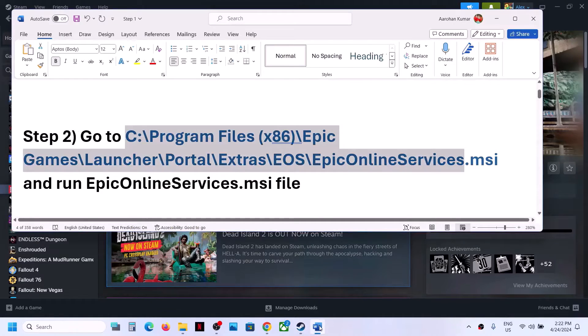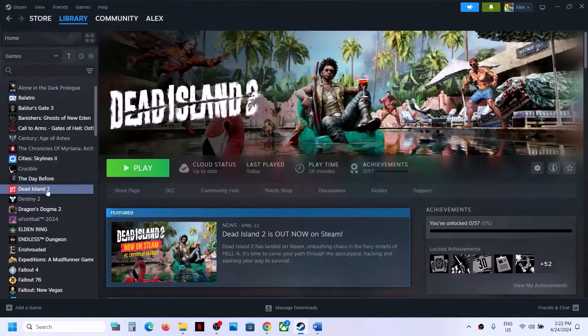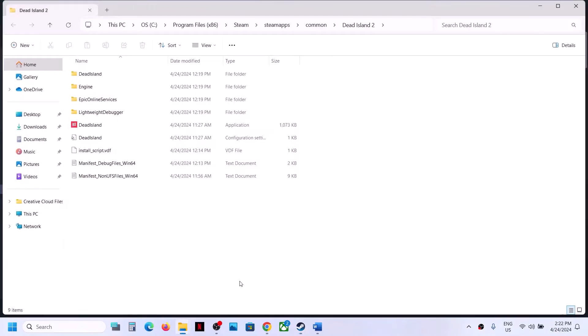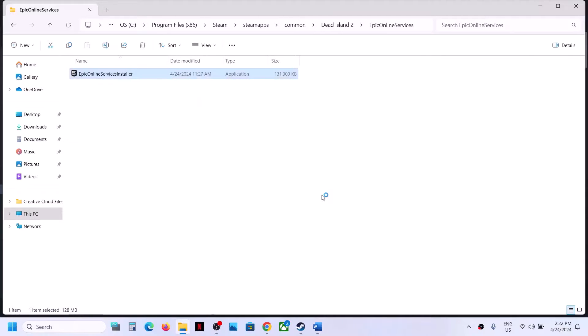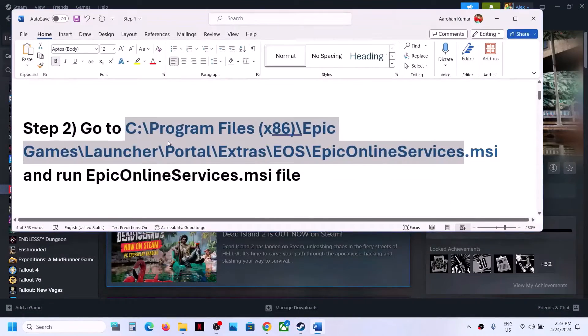If still not working, right-click on the game in Steam, select Manage, then Browse Local Files. Open the Epic Online Services folder, right-click on the Epic Online Services installer, select Run as Administrator, and click Yes to allow. Now try to launch the game and check.